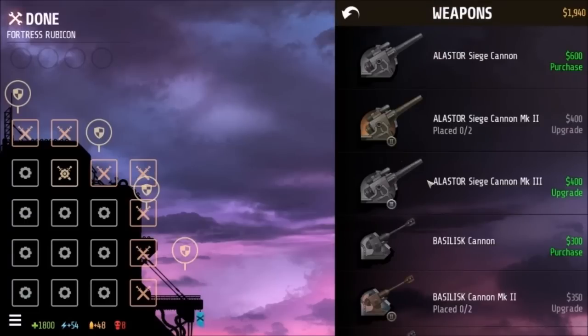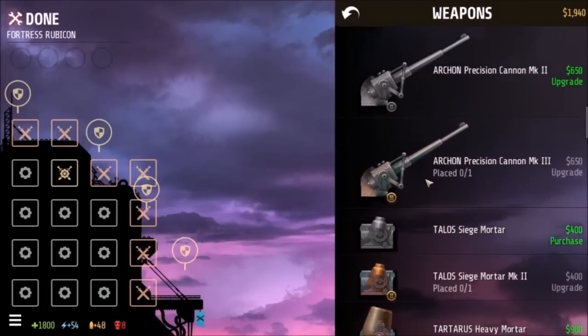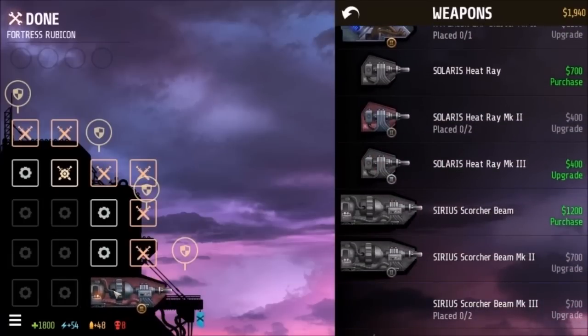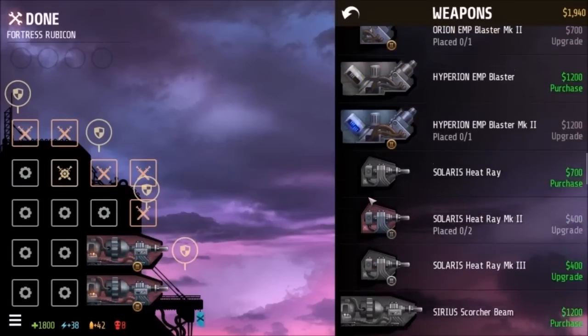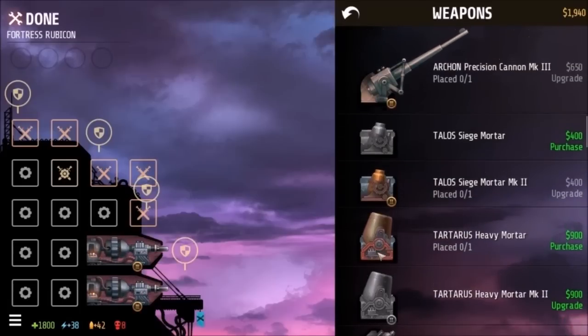Weapons. The lasers were really great in the last attempt — they really helped me out. So I'm thinking I might do two of these. And let's see... wow, four defensive turrets? That's awesome.